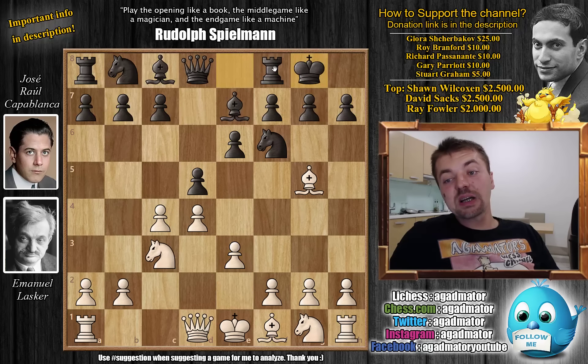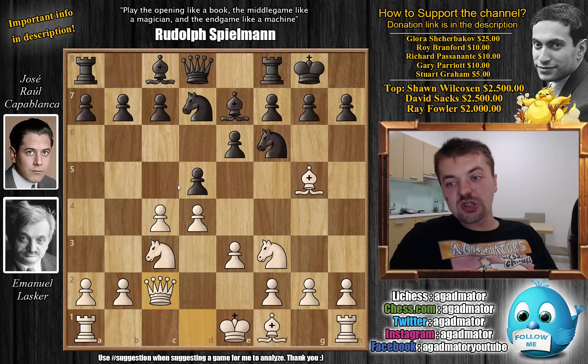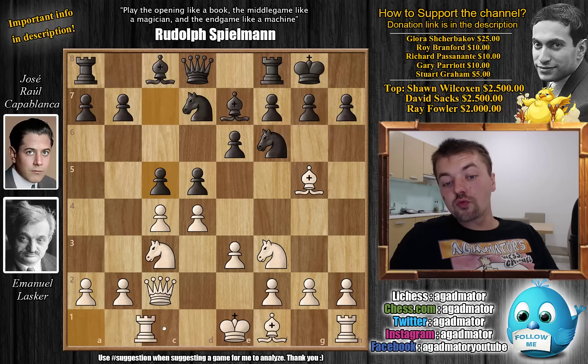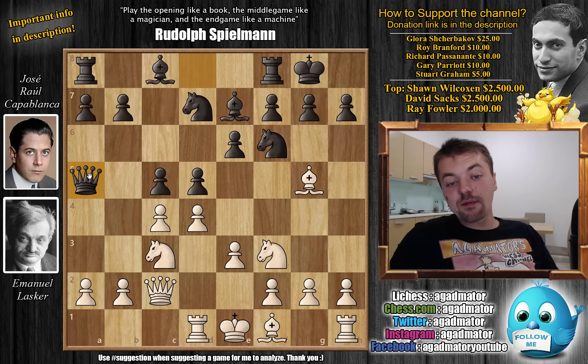We have castles by Capablanca and knight to f3, then knight b to d7, continuing development. Lasker goes for queen c2, the Rubinstein variation, preparing bishop to d3 to put pressure on the h7 square. We have c5 by Capablanca and now rook to d1, so obviously Lasker will not be castling queenside. With queen to a5, now pinning the knight, and bishop to d3 as planned.